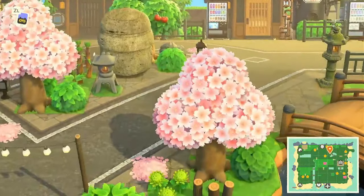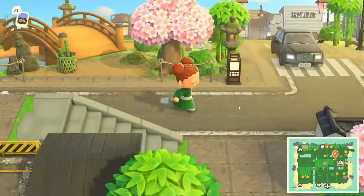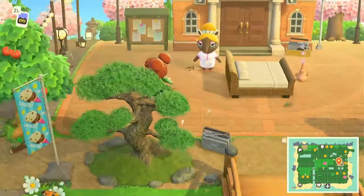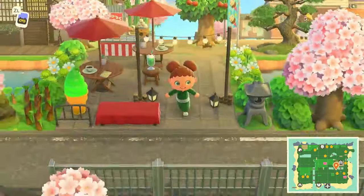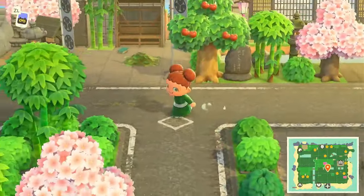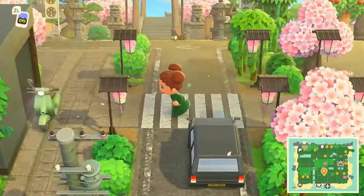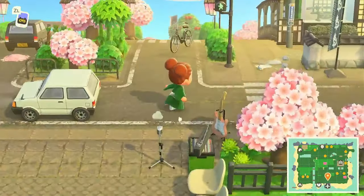I didn't even see this bridge right here. Back across the bridge, we come down here and we're at Resident Services. And then if we come back out, there's a little cafe. Oh, this is that little entryway that I really liked how it looked. We're right by the airport — should be — yep, okay, right there. So we never went to our right.